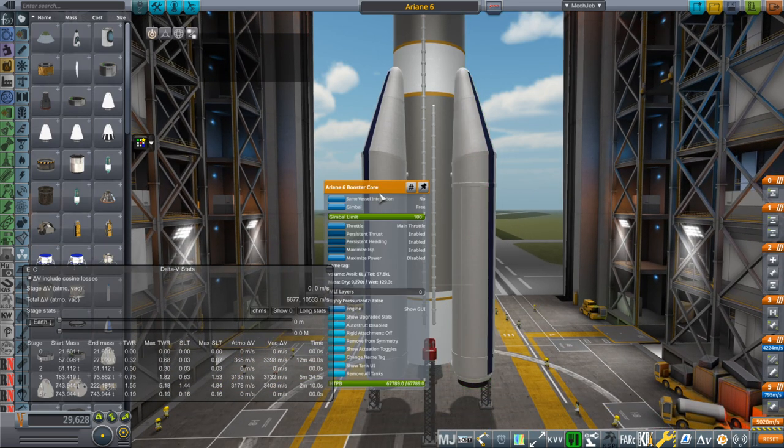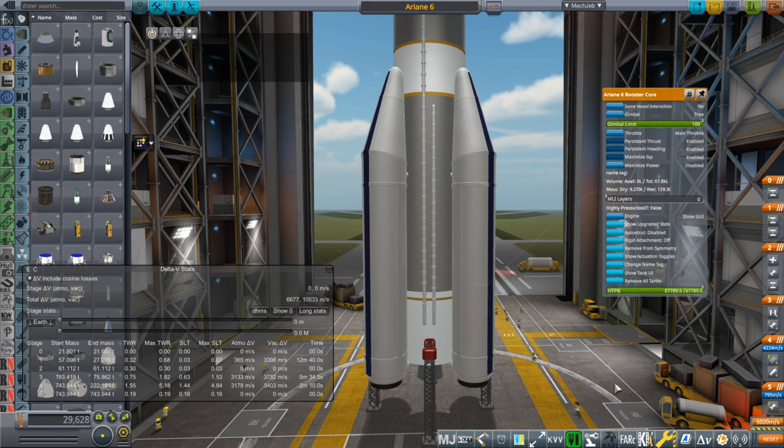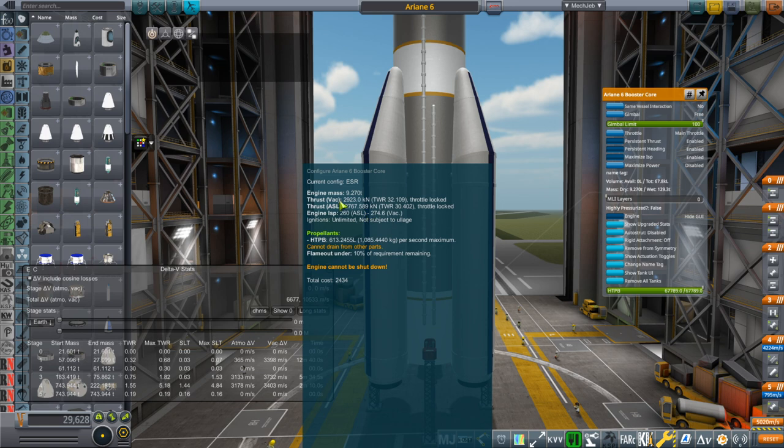We know for sure that the boosters have 120 tons of fuel — that's why they're called P/120 boosters, indicating how much propellant there is. We do have that 120 tons of propellant, and according to some sources the burn time is 2 minutes and 10 seconds. So I've assigned an amount of thrust to the SRBs that gives a nominal burn time of 2 minutes and 10 seconds. The engine thrust is 2,923 kN in vacuum for the SRBs.